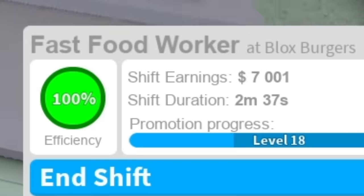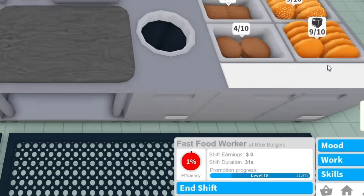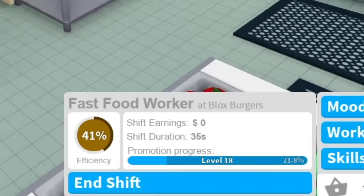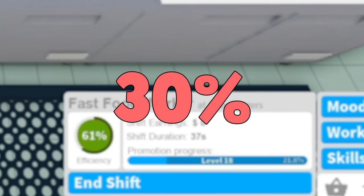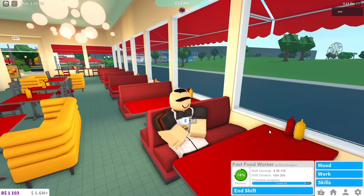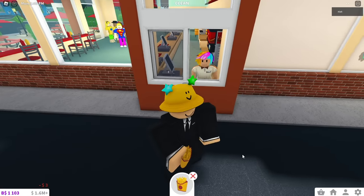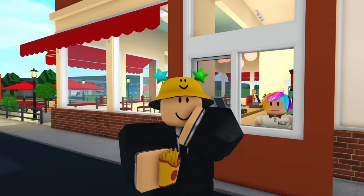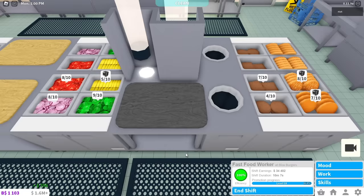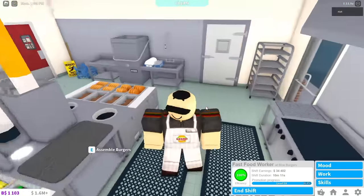This is tracked using the new efficiency feature that only appears at the fast food job. To increase your efficiency, all you have to do is complete a task. 70% of your efficiency is from working, while the other 30% is from keeping your moods high. To keep your moods high, you can use the bathroom for hygiene, booths for energy, and the drive-thru for hunger. Although if you want to order food, you have to end your shift, so that's a little unfortunate. The higher your efficiency is, the more money you will make — it increases your earnings every 15 seconds, as well as the amount of money you make for completing a task.